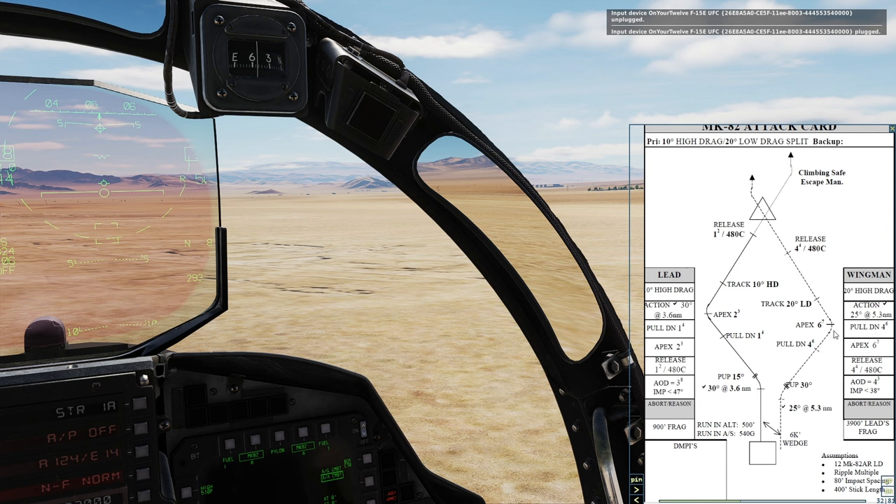The rest of it is kind of advisory. If I apex higher or lower, just realize I might end up being either steep or shallow — so this is more of an assessment tool to know what I'll end up with once I roll out. We should be releasing somewhere around 4,400 feet height above target. If you're a little higher or lower, that's okay as long as you don't bust through the minimum release altitude. All right, so we'll go ahead and go to the PACS — I'll show you what I've actually set up.